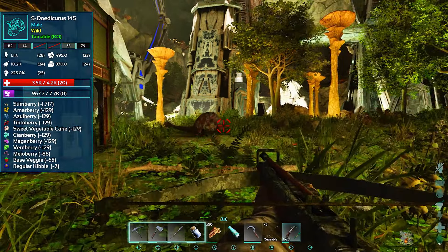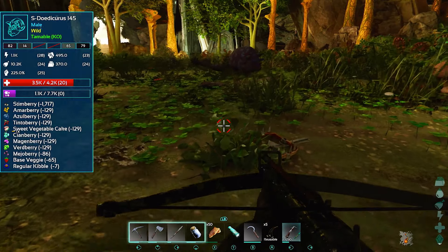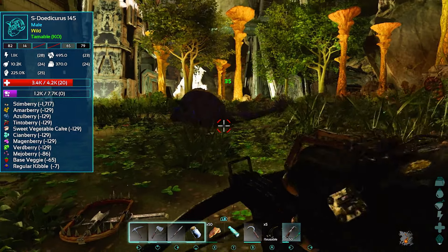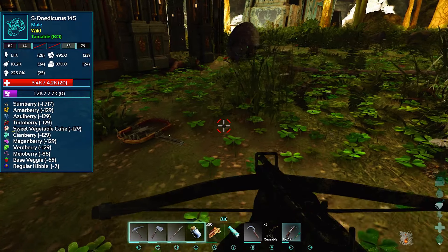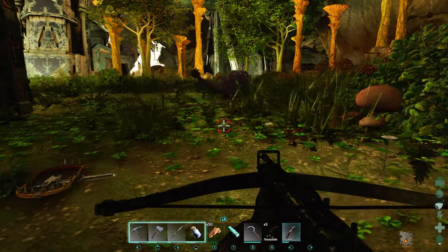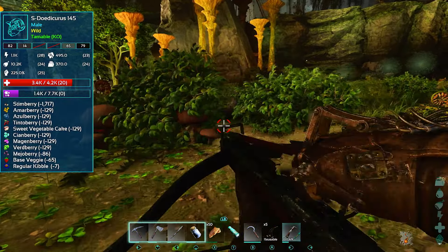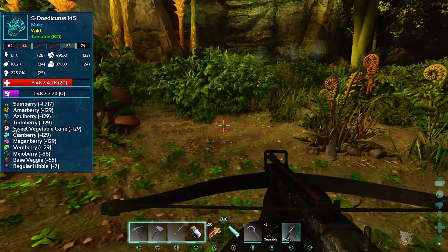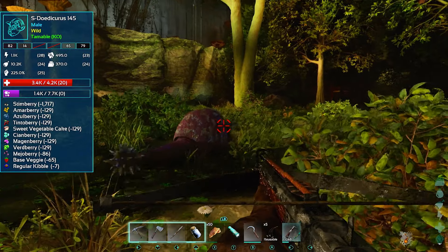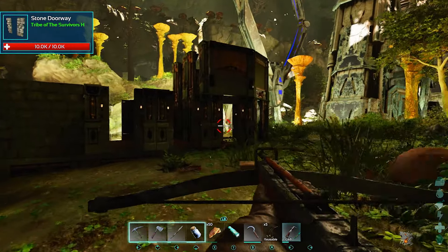7K torpor — holy! This creature just does not want to come anywhere near this thing. This Doedicurus is a bit of a pain.